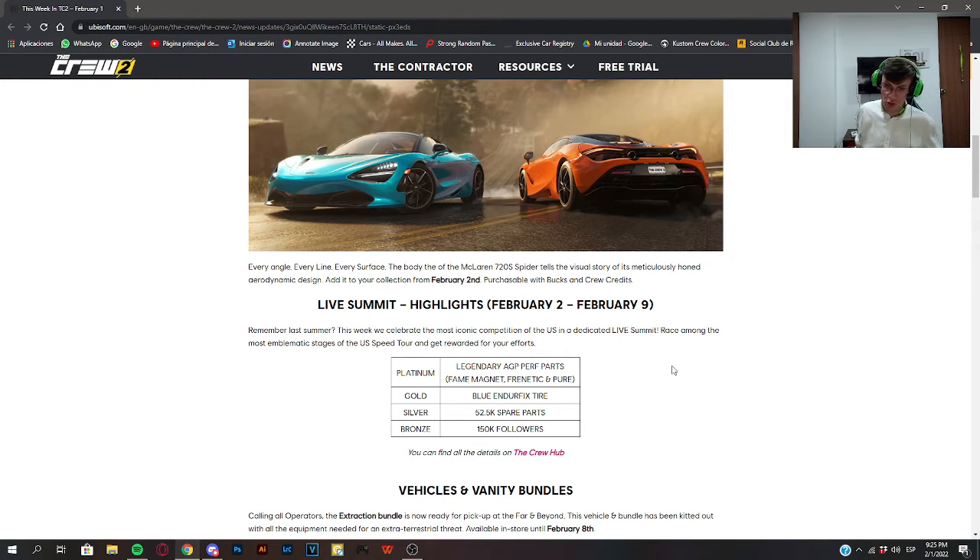For Silver, you get 52,000 spare parts. To be honest, they are not useless — if you want to make a specific build and you need to change some perk, that's when you need spare parts. But they are really easy to get and you're not gonna run out of them, so I find just giving them away as a Summit reward, even on Silver, is, in my opinion, a bit underwhelming.